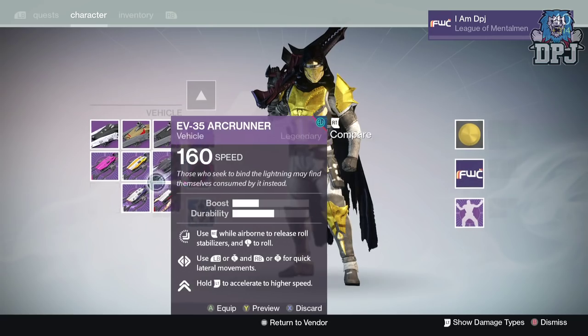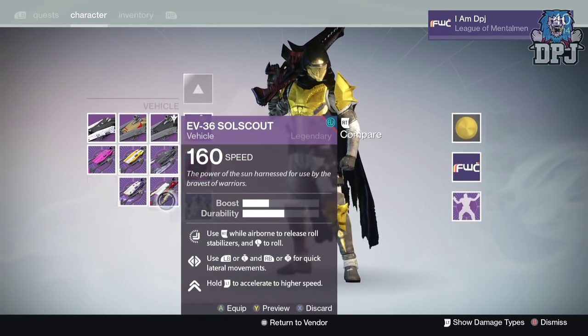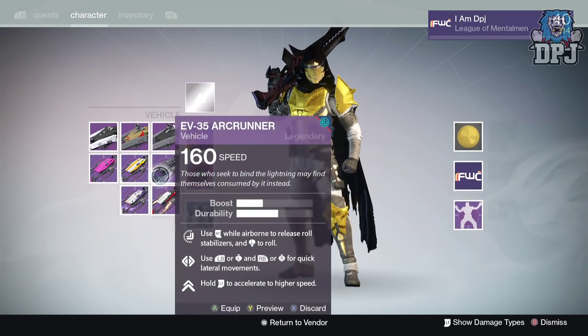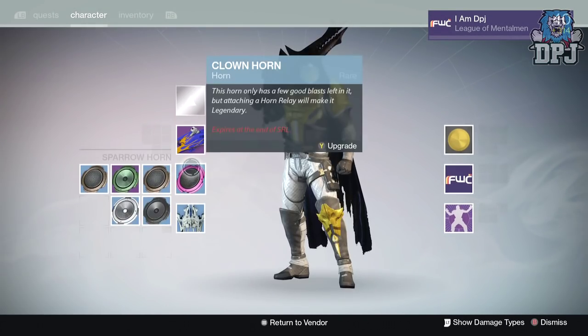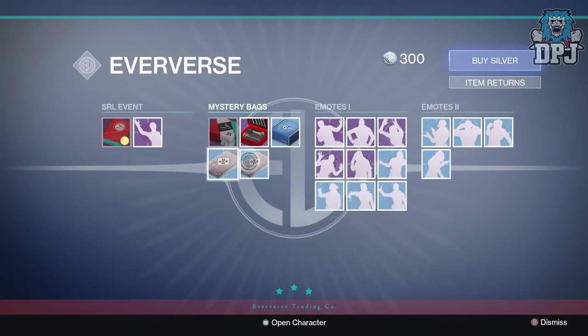I think I'll be equipping that one and that one — both the Arc and the Void are badass. I got all three — I got the Solar, I got the Arc, and I got the Void! Badass! That was the best — that's so sick. But yep guys, that is it — five package openings, and I've got 300 silver left.